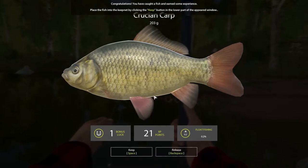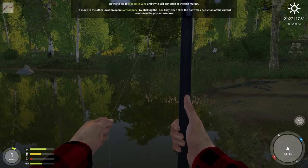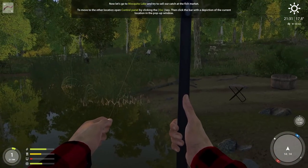Now let's go to Mosquito Lake and try to sell our catch at the fish market. To move to another location, open the control panel by clicking Escape, then click the bar with the depiction of the current location in the pop-up window.